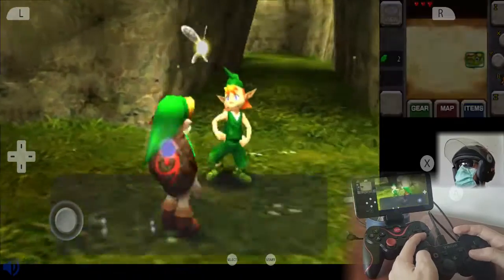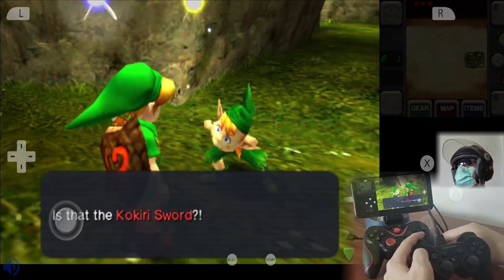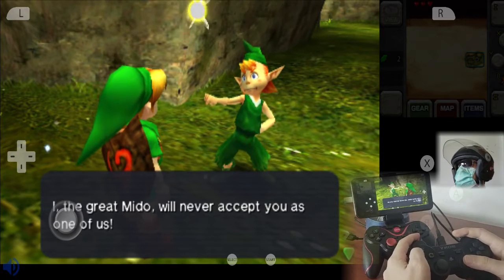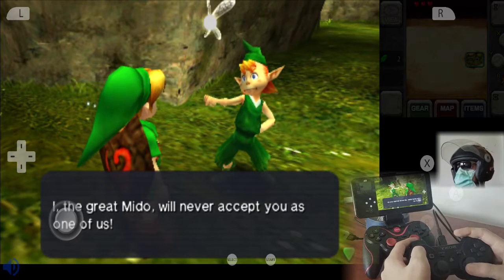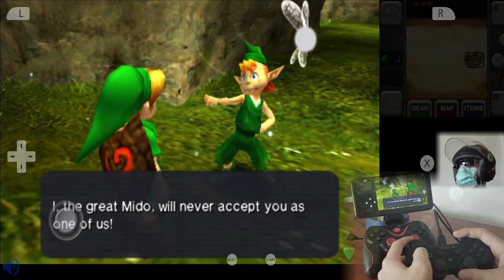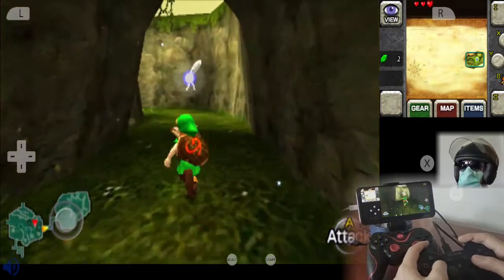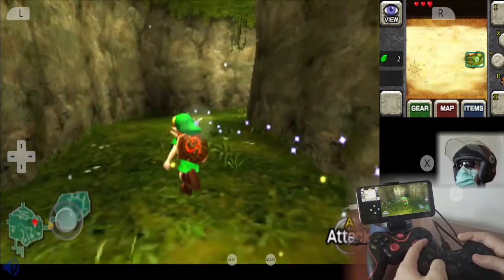Let's equip that shield right away — the Deku shield. This guy is not letting you go and see the Deku Tree because you don't have a sword or a shield.